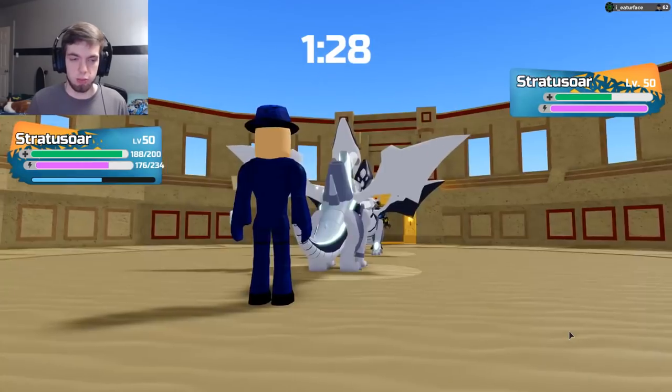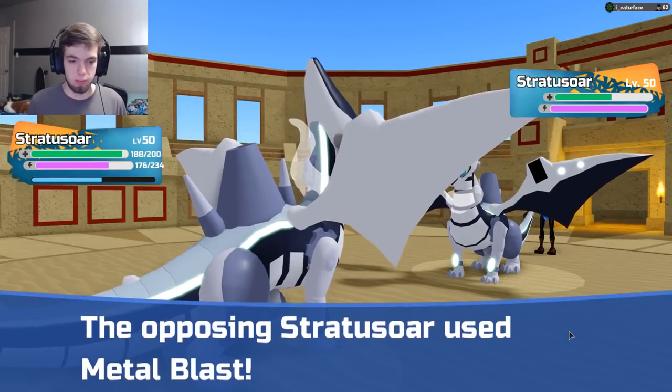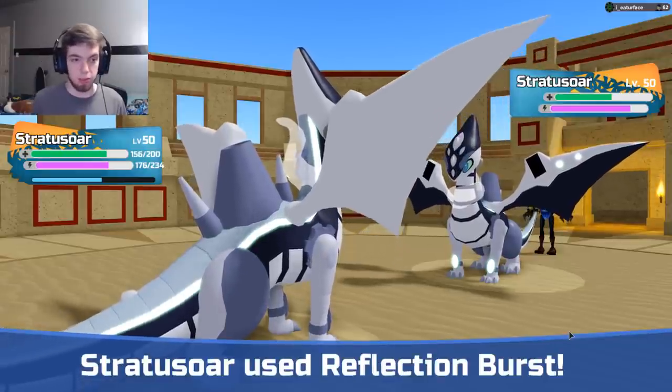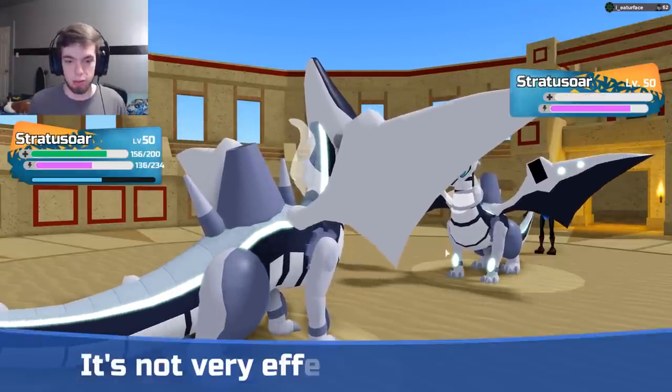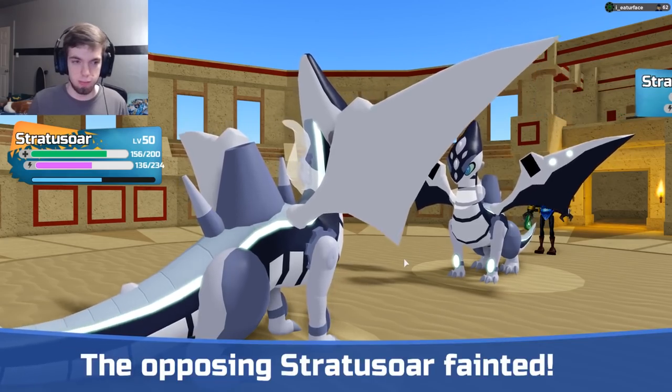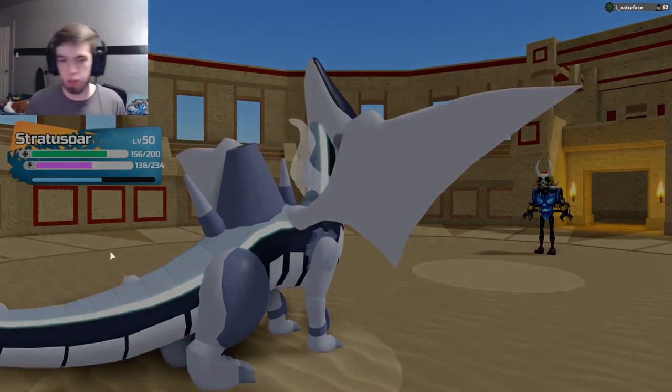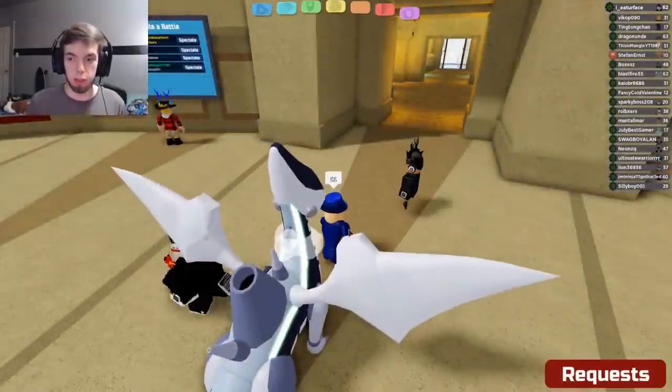Reflection Burst — not gonna do anything, but here comes mine. They're at minus six and this is double power. Goodbye. GG. So Stratosaur saved me from my blunder, which is good.